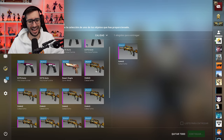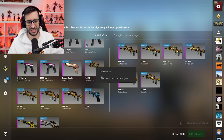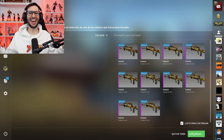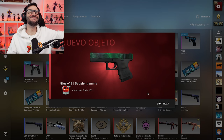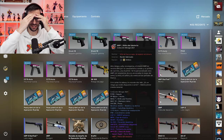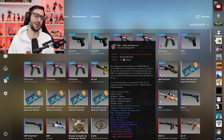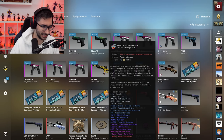Bueno, esto se acaba, chavales. Antes de empezar con el contrato de la muerte, chicos y chicas, vamos a poner las 10 famas. Vamos a empezar de nuevo, chicos y chicas, buscando la Glock Emerald. ¡Tres! ¡Dos! ¡Uno! Al palo. Hemos tenido suerte porque nos han salido tres Glocks Gamma Doppler, pero no hemos tenido la suerte de que hayan sido Emerald. Se complica, chicos y chicas.